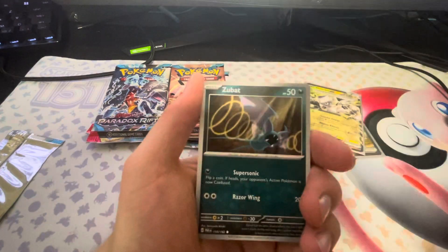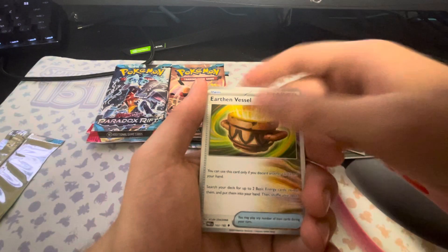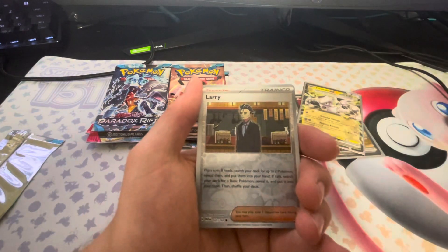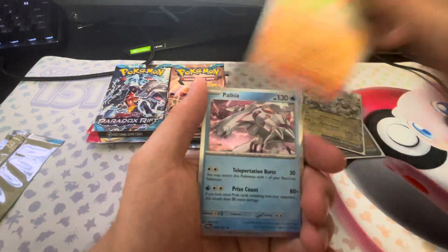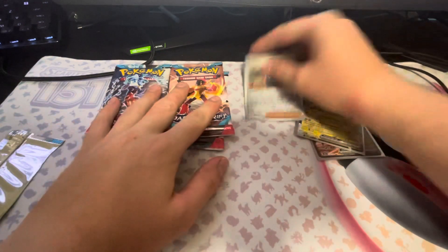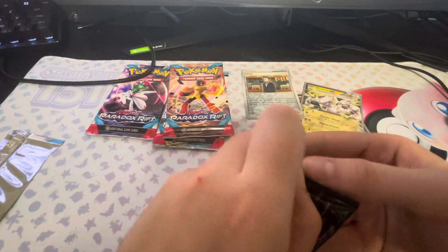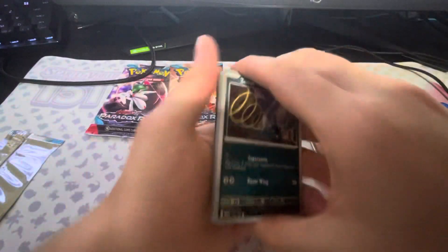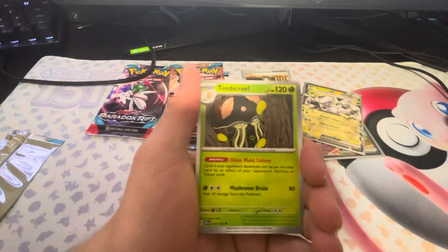We have a Remoraid, a Pumpkaboo, Zubat, Gimme Ghoul, a Durant, Earth Vessel, Medical Energy, a Larry Reverse — is that a good sign? — Magby Reverse, and a Palkia. I'm going to put the Larry Reverse in the back, because last time we packed a Larry Reverse, we packed two Alt Arts as well. Let's see if his presence can provide us with some good pulls.